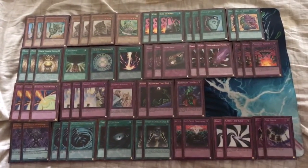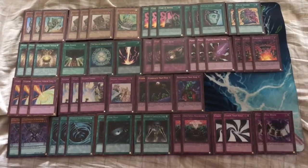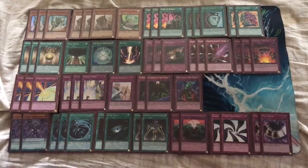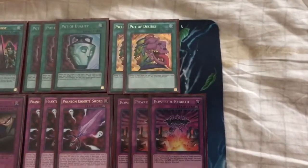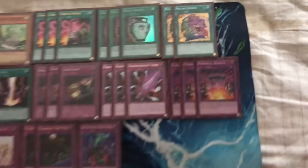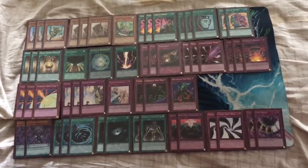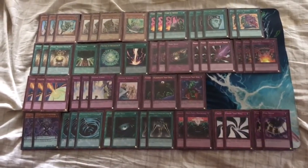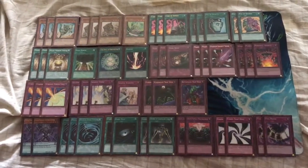Hey, what's going on guys, coming at you with another updated deck profile. Today I'll be showing you my Barrier Statues. I know I've done this deck like a hundred times by now, but as you can probably see I do have a new addition I want to go over really quick, which is Pot of Desires. A big shout out to Chris Warren for giving me a good deal on these. I'll try to make this deck profile a bit quick since I've gone through this deck so many times.